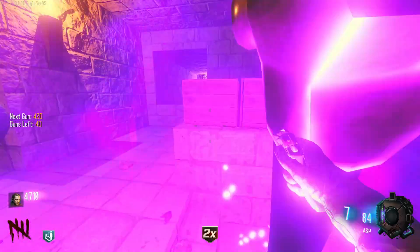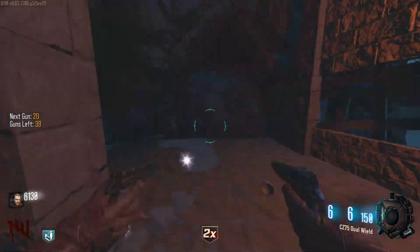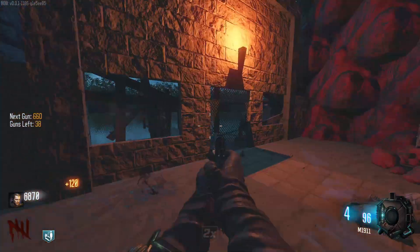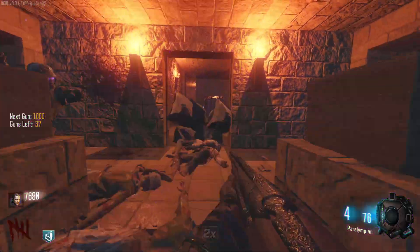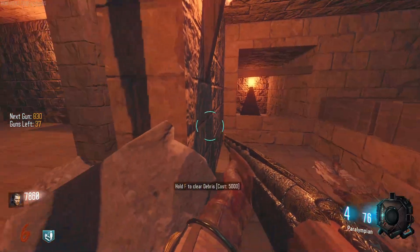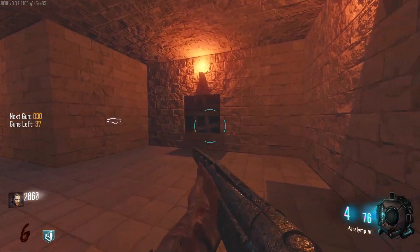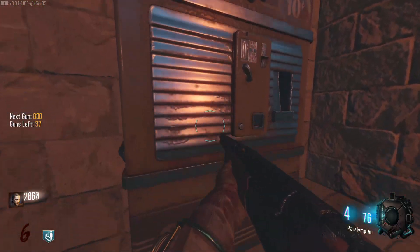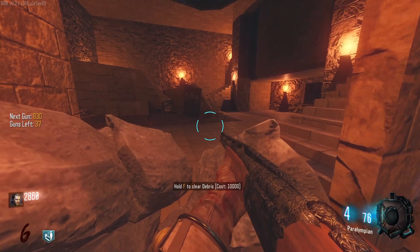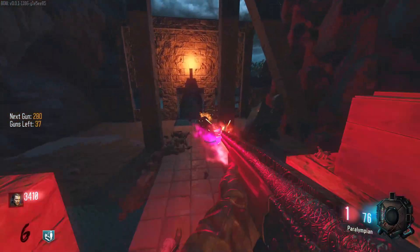Now we have an ASP - not bad. None of the pistols are really bad right now, they all be killing zombies. Then we get the dual wield CZ75. We got the 1911 and it's one-shot headshotting on round five - this is a crazy 1911. We got the Olympia with a pack-a-punch drop. Let's go ahead and open this first door. We got a box location, more wall buys, double tap, speed cola, and another door for 10,000 points.